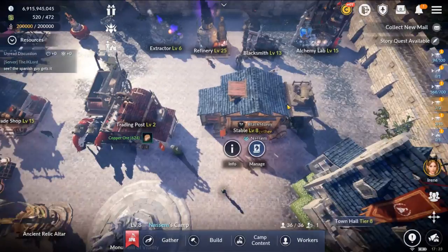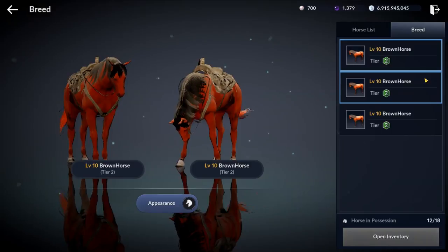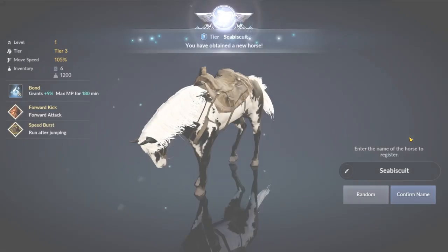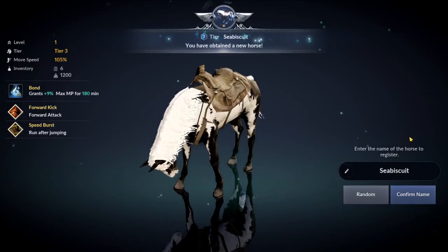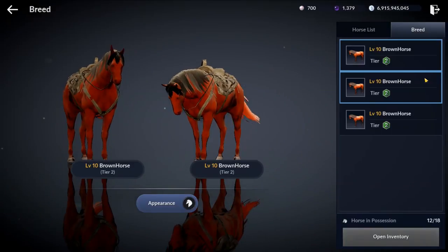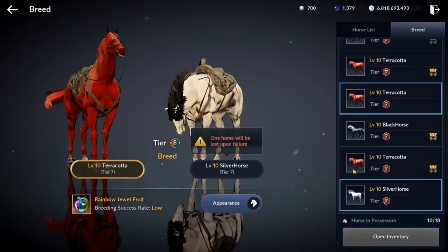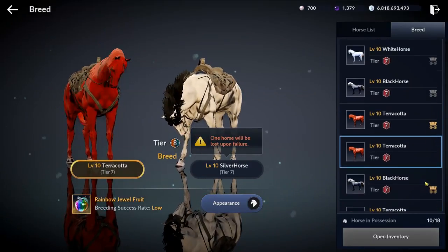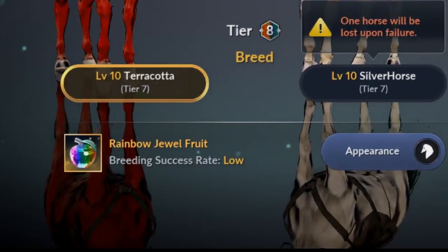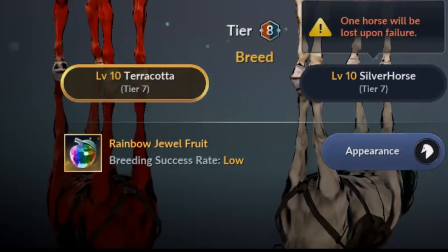Let's go over how we can obtain a tier 8 horse. When you breed two horses of the same tier, you get an offspring that is a tier higher than its parents. If you breed two tier 2 horses, you will get a tier 3 horse. Up to tier 7, the breed success rate is 100%. However, when you breed two tier 7 horses, the chance of getting a tier 8 horse is very low. Just remember that your horses need to be max level in order to breed.